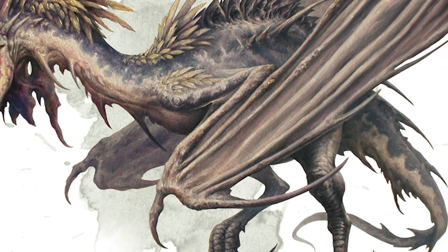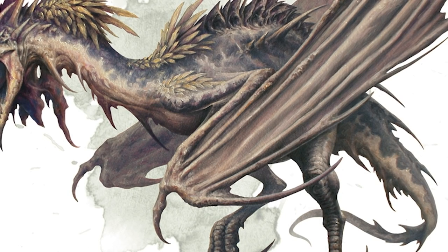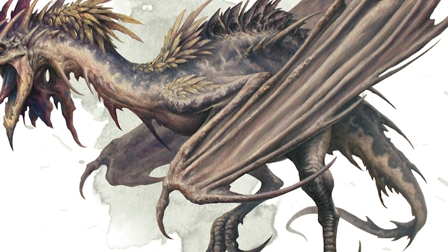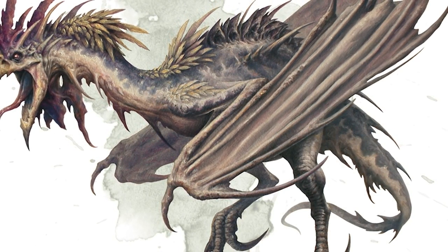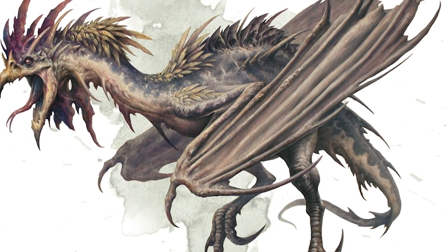This avian creature is about the size of a large goose or turkey. It has the head and body of a cockerel, bat wings, and the long tail of a lizard. Its eyes glow with a dangerous-looking crimson sheen. The cockatrice is an eerie, repulsive hybrid, and of course, it is infamous for its ability to turn flesh to stone.